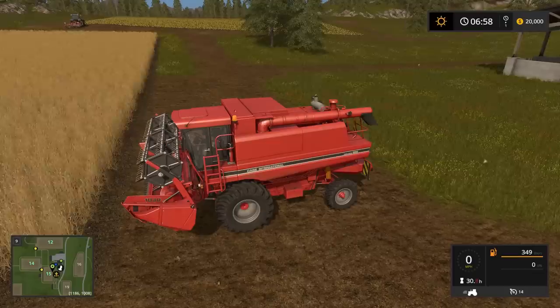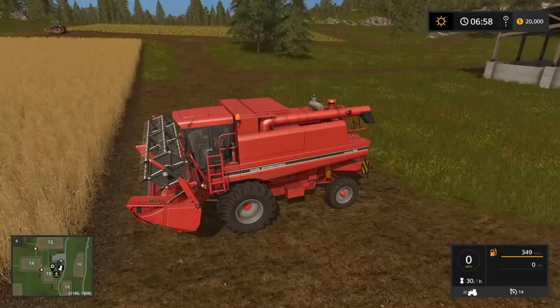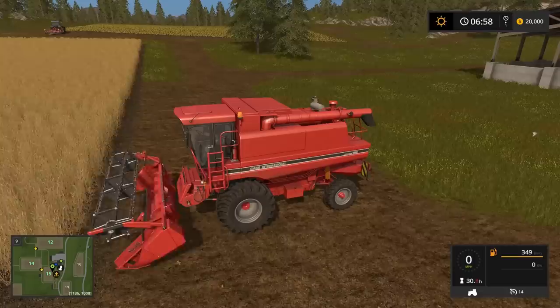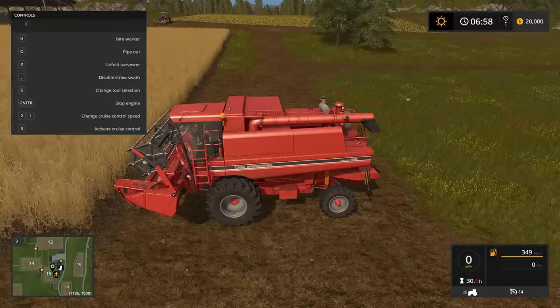Now this is confusing: on most tractors, when you pick something up it stays selected. On the harvester, it automatically goes back to the harvester — I'm not sure why they did that. In the bottom right corner, there's a picture of a tractor with a gray attachment on the front. If you press your select key — on the computer it's G — it goes back and forth between the header and the tractor. If the tractor is selected, you cannot drop the header; but if the header is selected, you can drop it and put it back off again. You need to have the header selected to drop it.